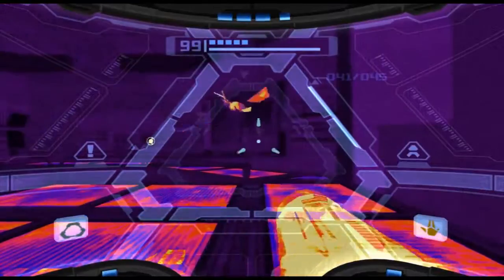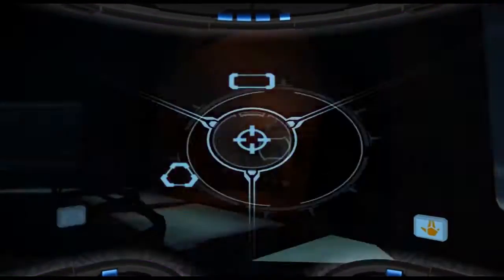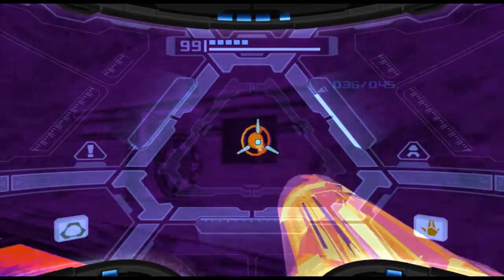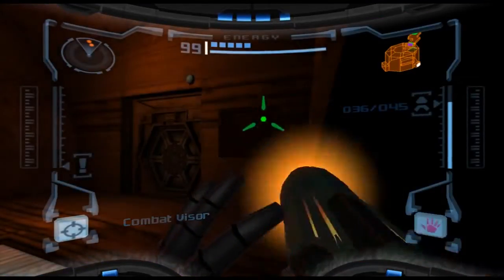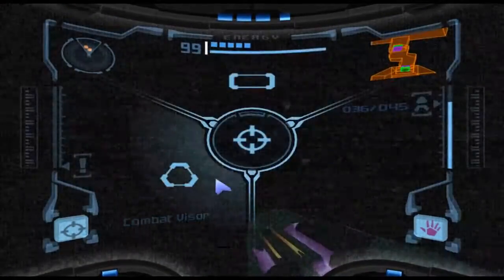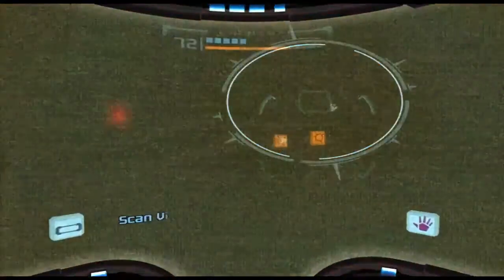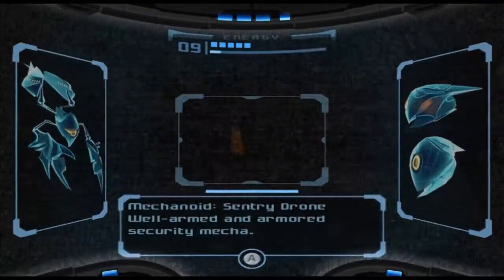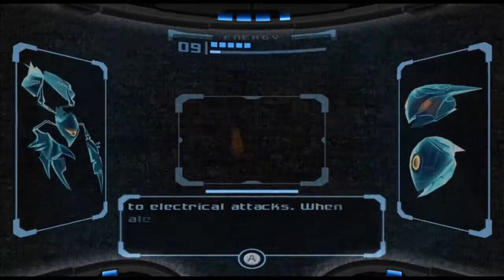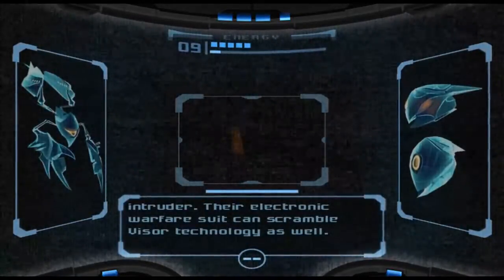I can see something over there we're going to need to get out. Boom. Job's a good'un. Door has no power. Oh wait, wave beam. There we go. The Bomboos are playing havoc on our systems again. This is something new — recording to the logbook: Sentry Drone. Well armed and armoured security mecha. Security drones have limited intelligence but do their assigned tasks well. Being machines, they are susceptible to electrical attacks. When alerted, drones initiate a security lockdown then attempt to neutralise the intruder. Their electronic warfare suite can scramble visor technology as well. Of course they can.